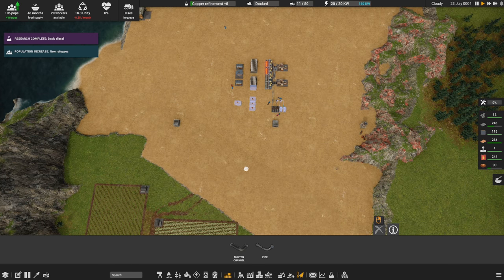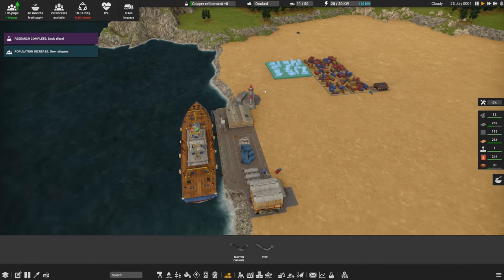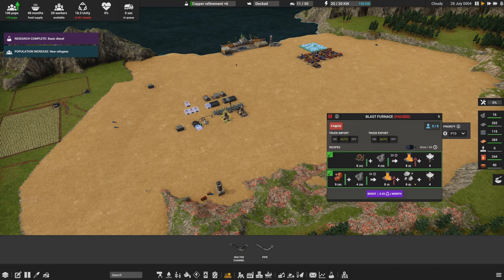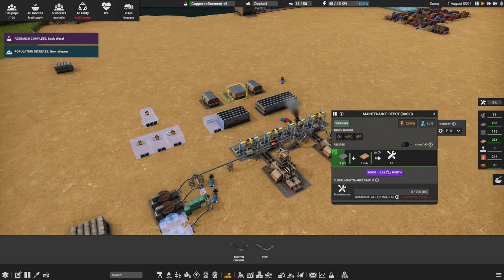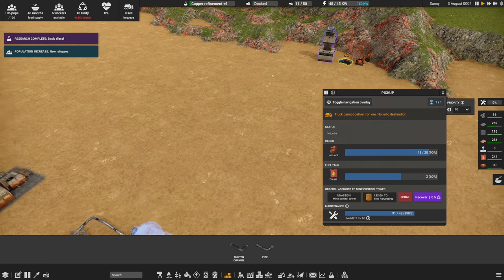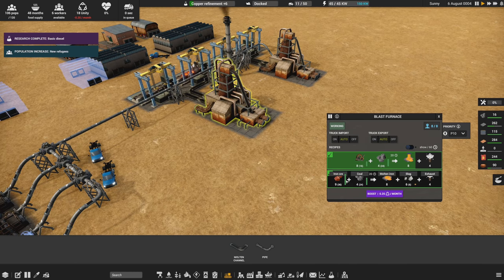We just had a population increase — very good, we don't have a worker shortage anymore! We can flip the blast furnace back on, and now the iron and other materials can get delivered again. Although it looks like the machine switched back to the scrap formula — I need it to switch to the correct formula.